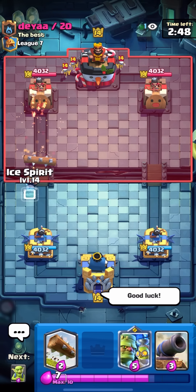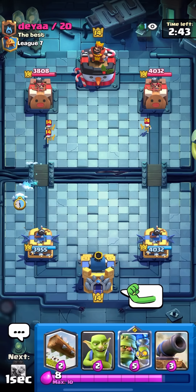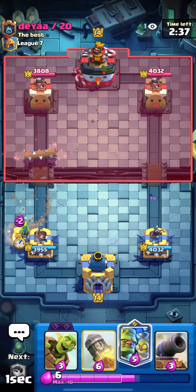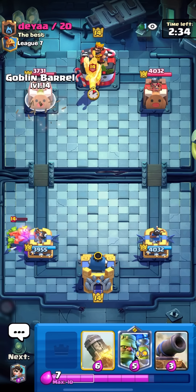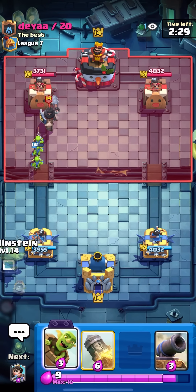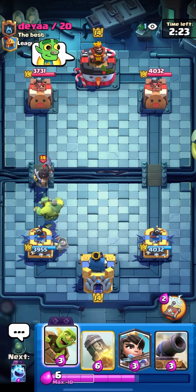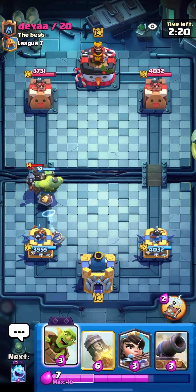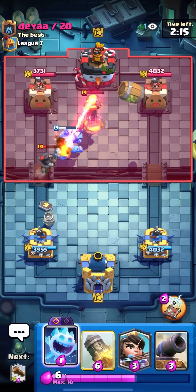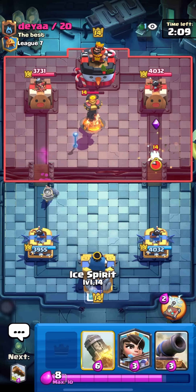Since the log bait game was very quick — only about a minute twenty — I'm going to play again to better showcase that the deck itself is really good, not just the Goblin Stein being super good. I'm going to Goblin Stein here. He looks like he's playing miner cycle — maybe miner poison cycle or miner rocket. I'll log already, cycling back to the barrel.